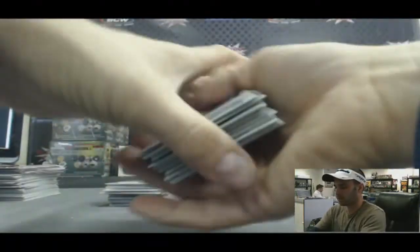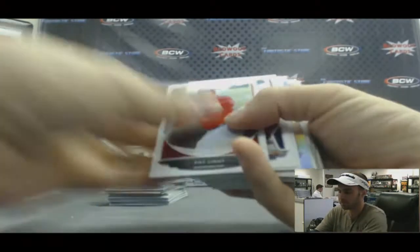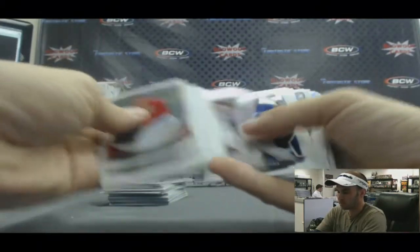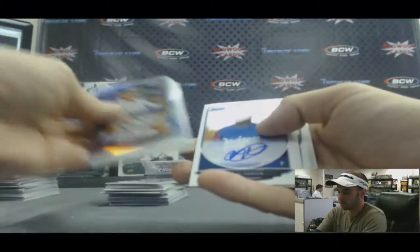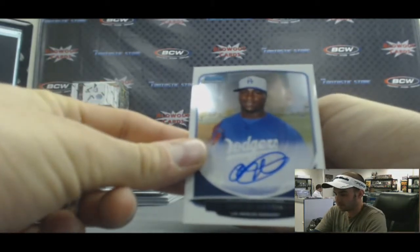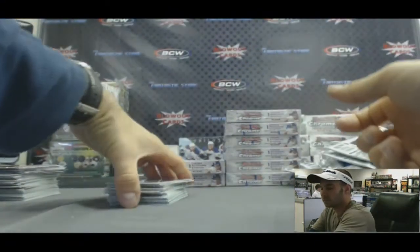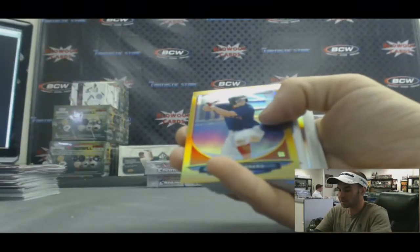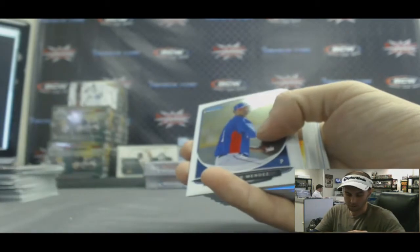Alright, Adam. Blue refractor of Andre Ethier, 250. Bautista refractor. Jeter refractor. An autograph of Anelke Garcia. Gold refractor — nice — Devin Marrero. Nice hit right there. Number 2 of 50.